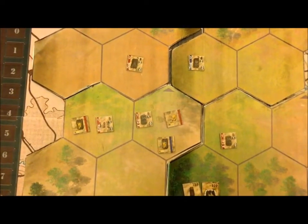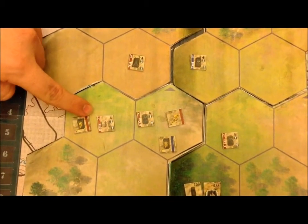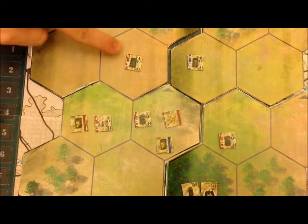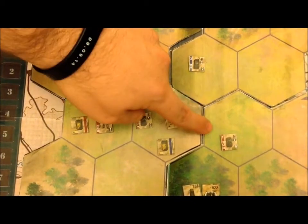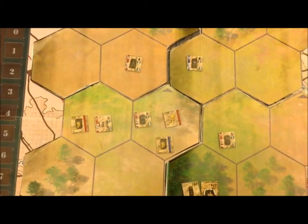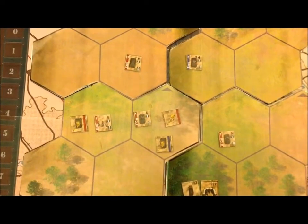An enemy's total worth is in the top left-hand corner, so the rifle team costs 1, 2, 3, 4, 5, 6, 7, 8, 9 total unit strength. If I can reduce them down to 5, they'll be at half strength and rolling at minus 3.